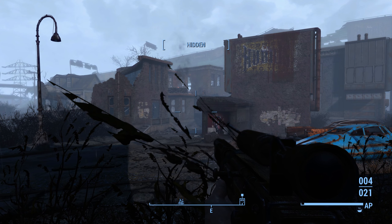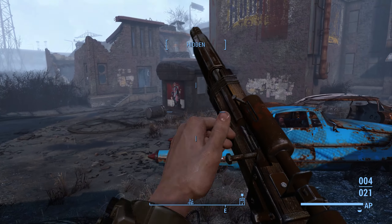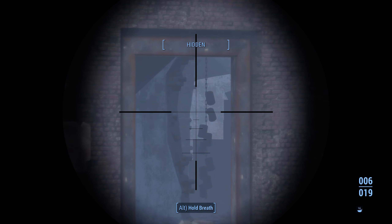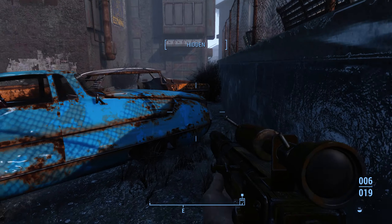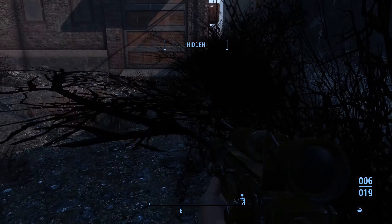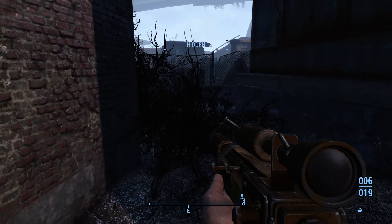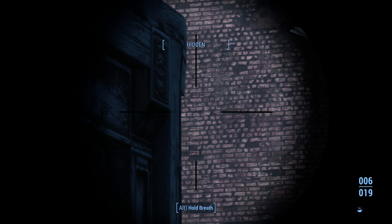I've killed — I think — two raiders and two turrets, and I don't think that's all. I think there's at least one more. Is that him? No. I see cans for an alarm. I don't see anyone. So I'm just going to walk around this way — I know from experience that I've walked around here and nobody's jumped me from behind. I'm going to see if I can spot anybody through the window. Probably not.